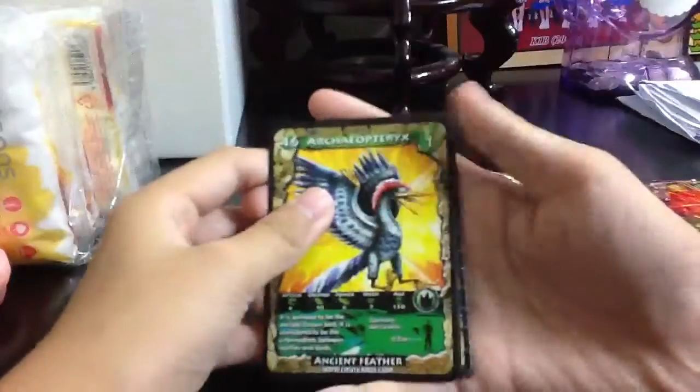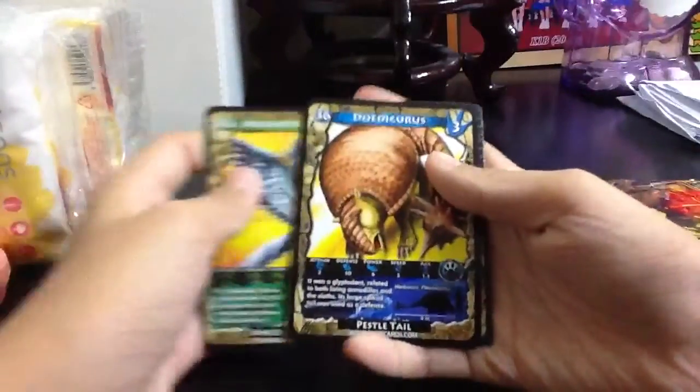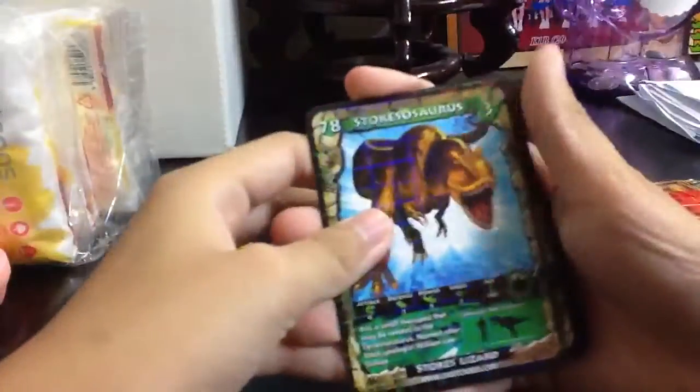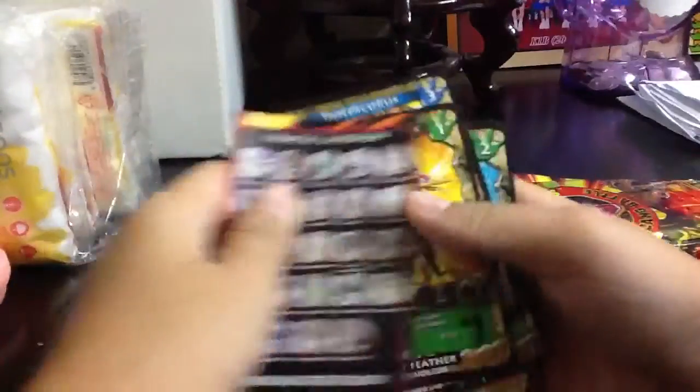Okay, here's the card first. There's Archeops, I guess. I don't know how to say some of them. And this, and this — showing all. Yeah, there's 4 cards.